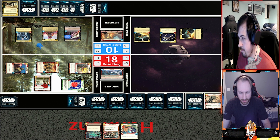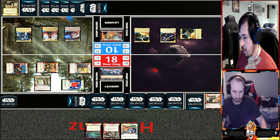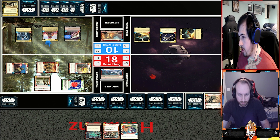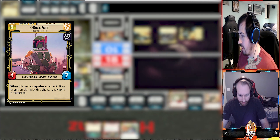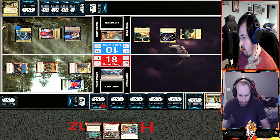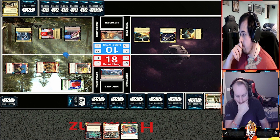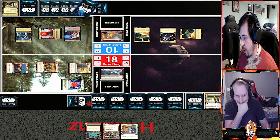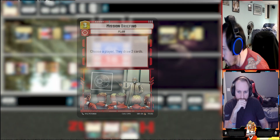They're three-four. I'm going to have to swing at them with Boba to take them out - I'll take the three. Then I will re-ready my two resources I spent. I'm going to pass. I'm going to spend three and play Mission Briefing - draw two cards.